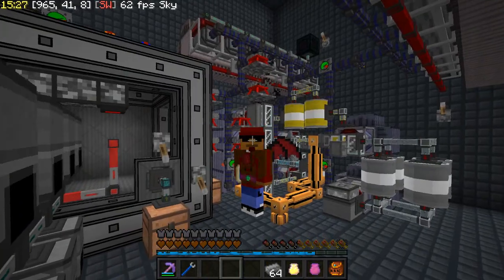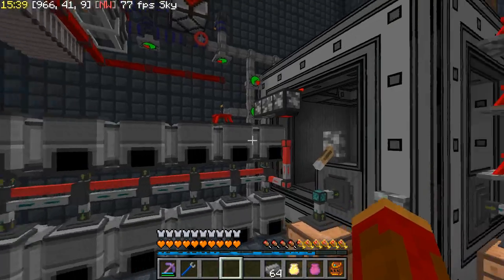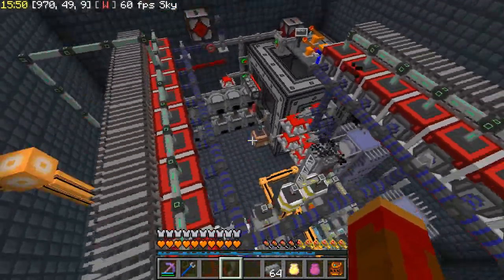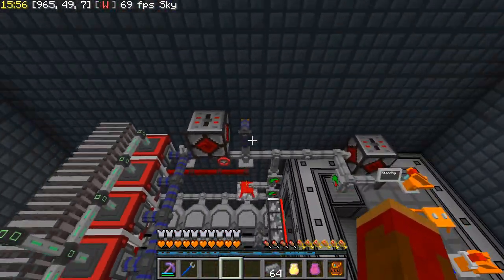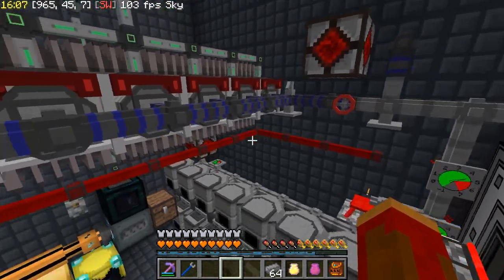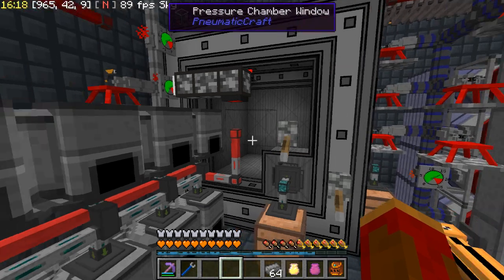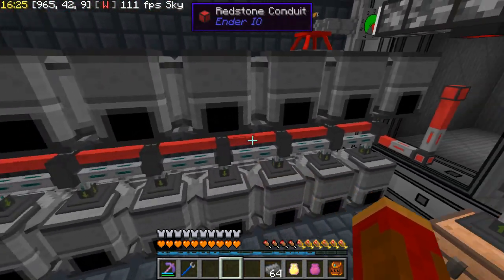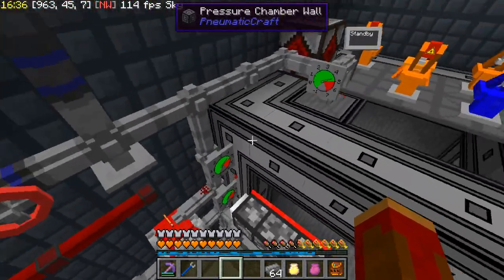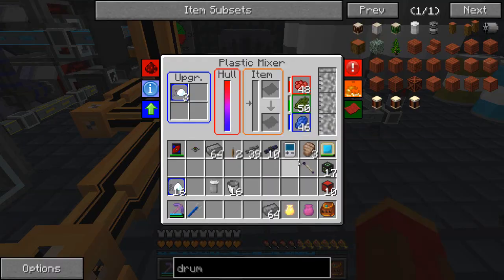I'm back, and believe it or not it is my third day of tinkering with this. I'm glad I didn't try to do it all on camera. We are set up now for doing anything else in PneumatiCraft — this is basically the factory and charging station that can build us anything else we need. I'm going to turn WAYLA on even though it's distracting, because it's really helpful for looking at this stuff. I showed you the coal air compressor setup — that's now switched off with this lever, which enables the redstone conduit to turn them all off.